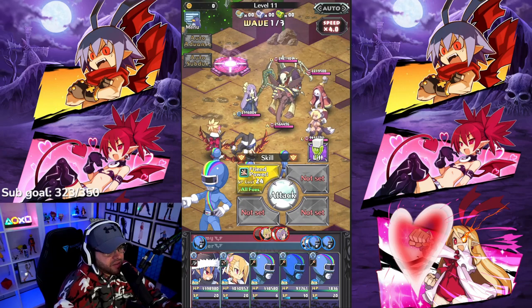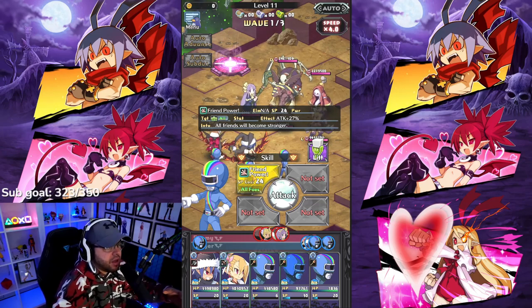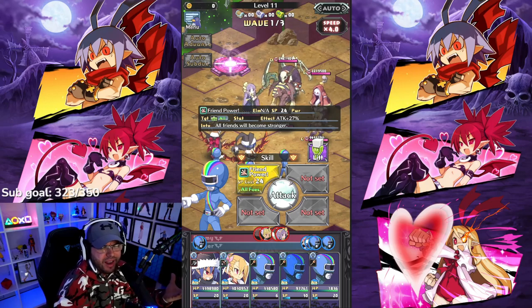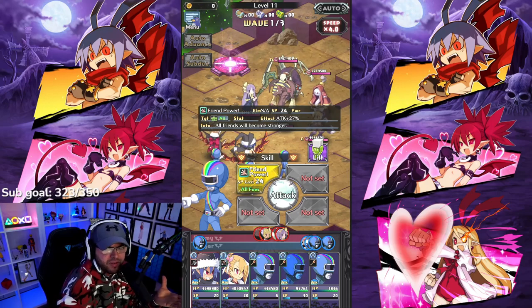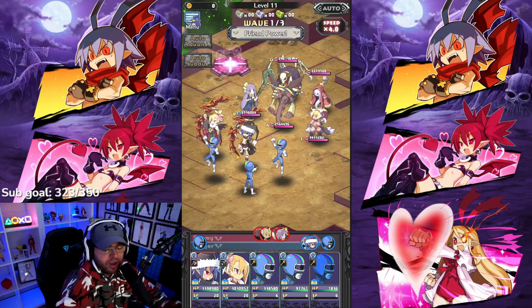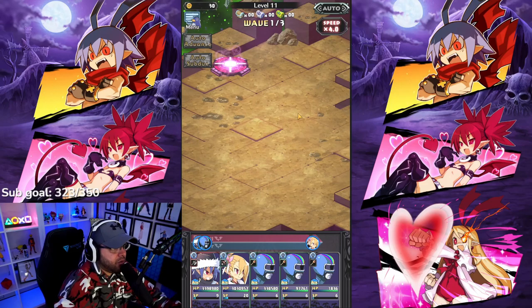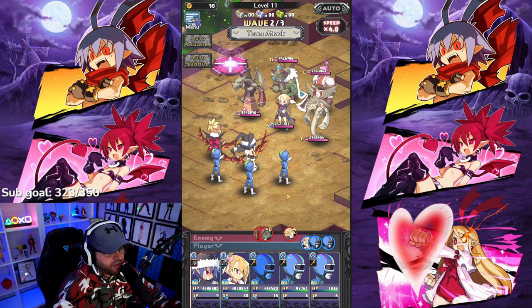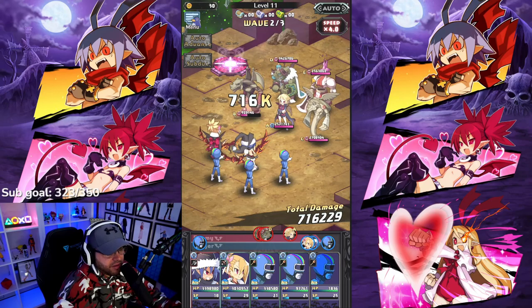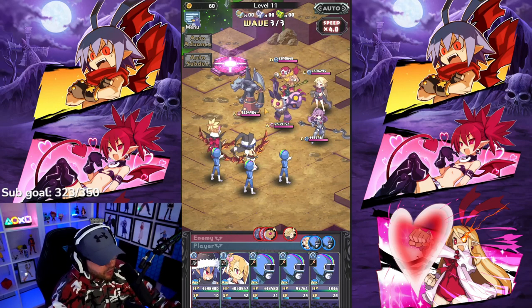Friend Power boosts your allies' attacks by 27% right now. At max it's 40%, so I'm still leveling up their skills. I'm not going to put any skill scrolls in them because eventually I'll replace these characters and they'll level up the skills organically. You're going to keep spamming Friend Power — these stack, by the way. If you do three on this wave and another three on the next wave, they stack. You're going to notice how much more damage you do on the last wave. So we do Doppelganger — 7 million damage on everyone.